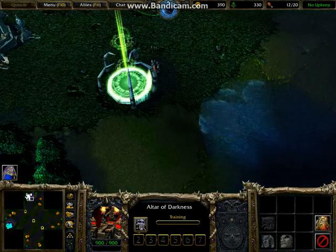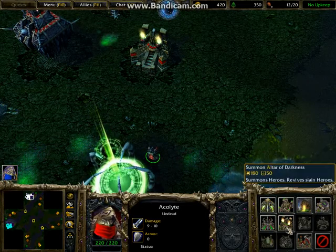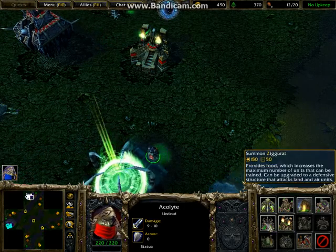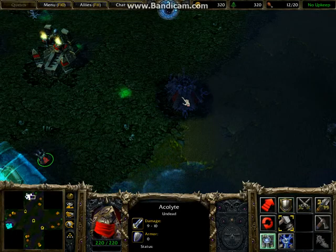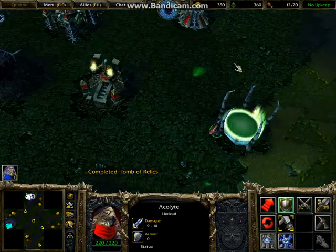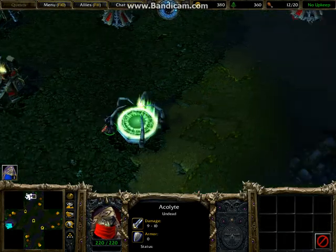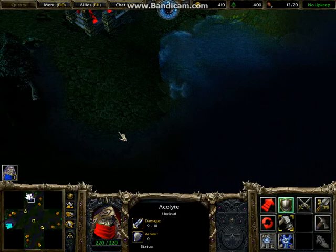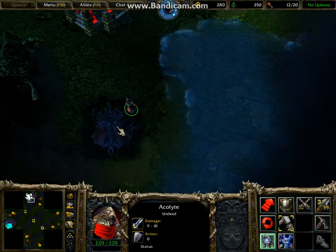Let's go that one. With this game, Warcraft 3 Frozen Throne, you have four different races. You have your humans, your night elves, your orcs, and your undead. I think I've named them all. You can choose out of any of those, or you can choose random, like what we did with our game. We chose random, and so therefore the computer chooses what race we go to.